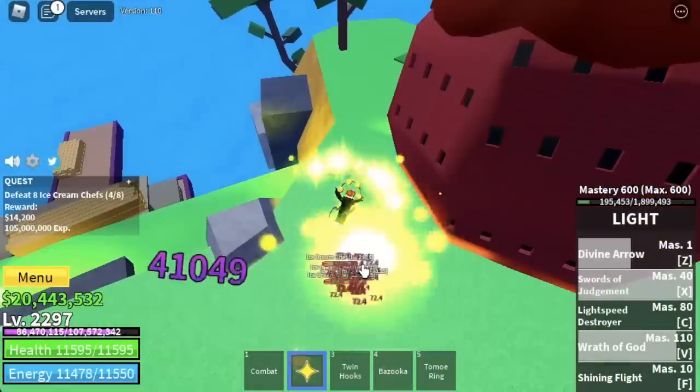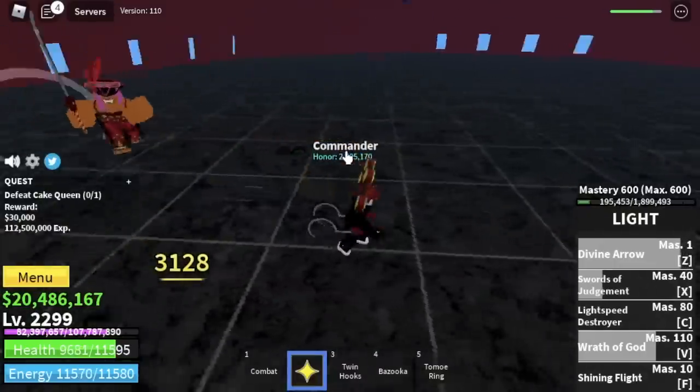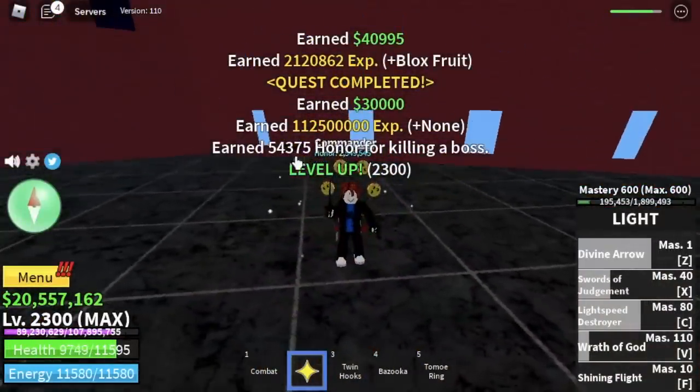If you want things to be harder, at level 2175 you can start defeating the Cake Queen — just do server hop. As a bonus, we defeated her for our last level. And guys, that's it — we've reached max level 2300 with the Light Fruit.